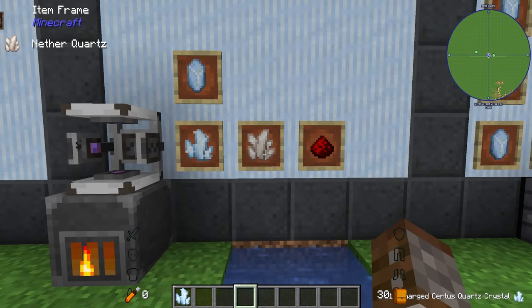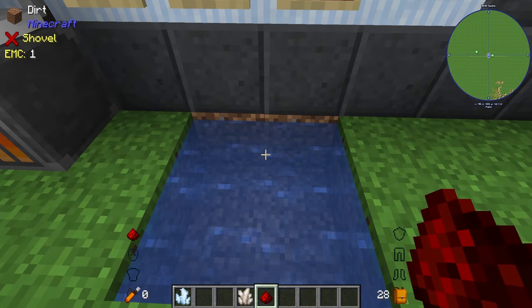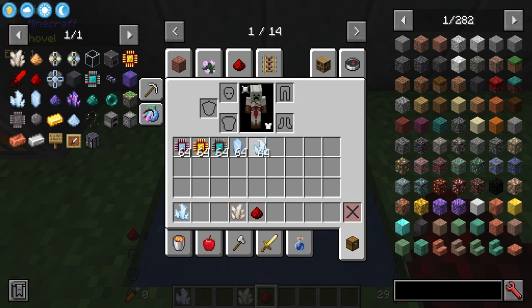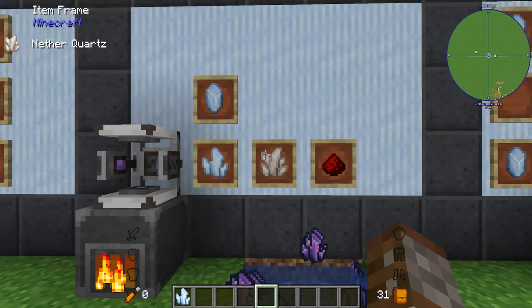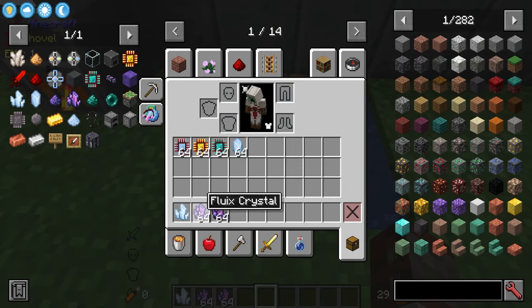Taking the charged Certus Quartz, some regular nether quartz, and some redstone, you can throw all three together into water — similar to the cluster blocks — and they will combine into Fluix crystals. This doesn't always happen instantly, just leave them in the water for a bit and they'll start combining. Using a stack of charged quartz and a stack of nether quartz you'll roughly end up getting exactly two stacks of Fluix crystals.